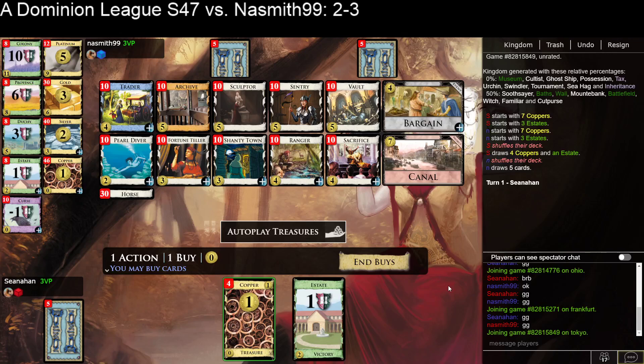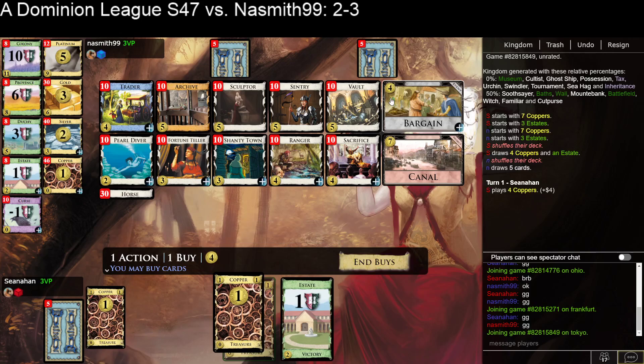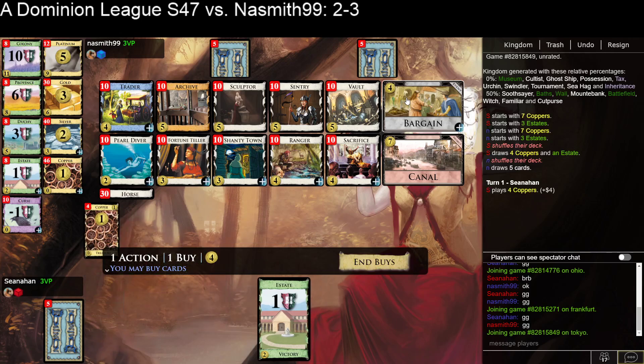Hello, welcome to game 6 of my match against Naismith. They're up 3-2, so hopefully I can get a win here. Opening Sentry seems pretty clear to me. I'm going to start trashing fairly quickly, and Sentry does that.